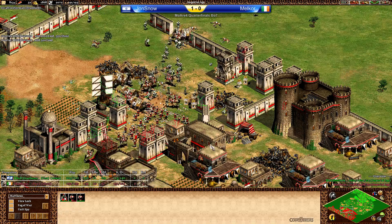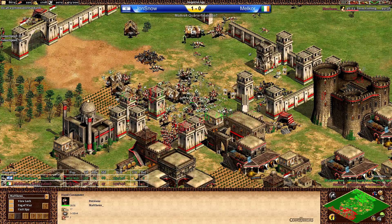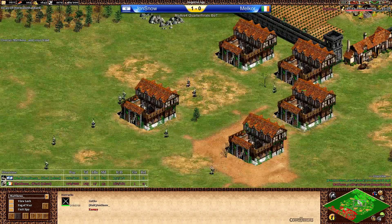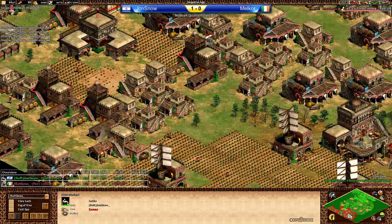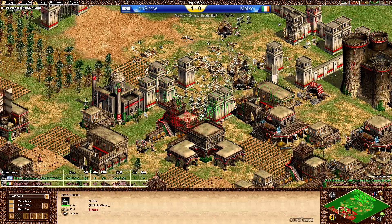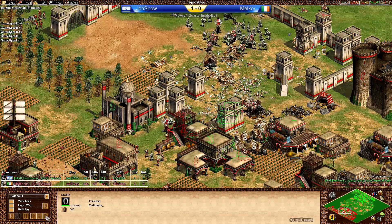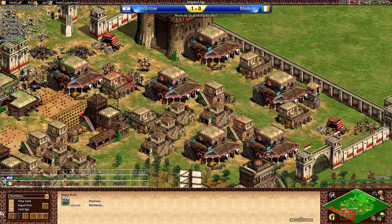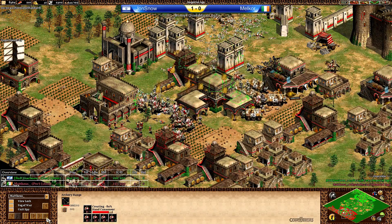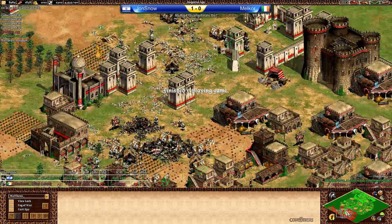Malkor is low on food and Jon Snow is getting more and more Huskarls. Resources looking alright for Jon Snow. More and more — the Hussars are going to do a trick and the Handcannoneers need to be protected. This is just beautiful: Huskarls coming in from everywhere. Now Malkor is buying food — this is not looking good for him. He needs more farmers but doesn't have the space. The pure numbers are winning this, as well as the Capped Rams. More Barracks, more Hussars, more Huskarls, more everything — Jon Snow is about to take Game 2 as well. Malkor calling the GG — he knows this is over. He's got a lot of resources but wasn't able to get enough units out.